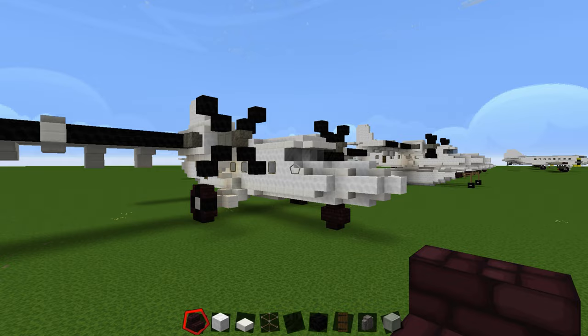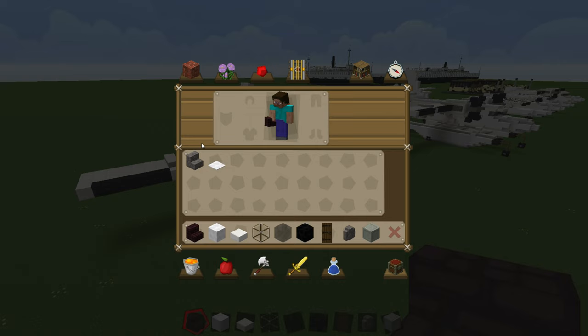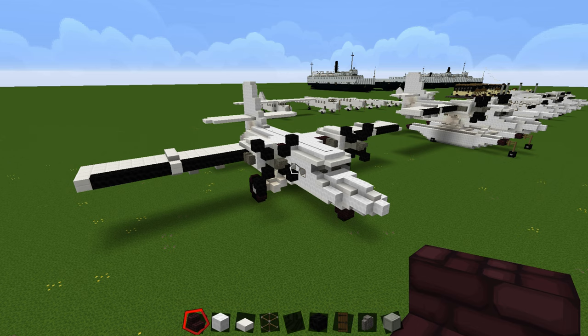In terms of main materials, there's not a whole lot for this one. You'll be needing nether brick stairs, white wool, quartz slab, glass, black stained glass, black wool, a door, cobblestone wall, block of iron, cobblestone stairs, and white carpet. This plane also comes with a full interior — I'm going to do the interior walkthrough at the very end. There's not much to see but there is a bit of an interior.